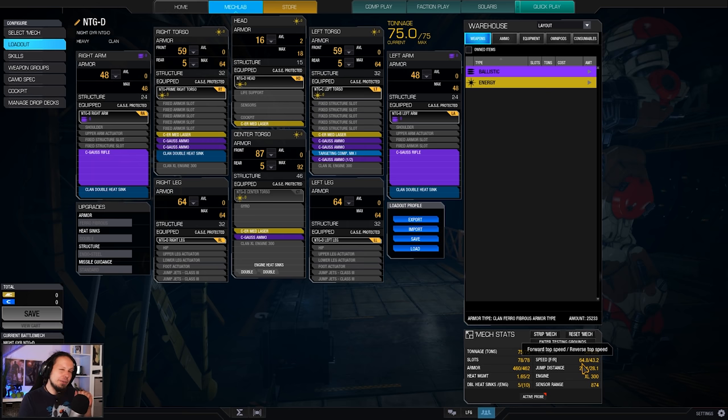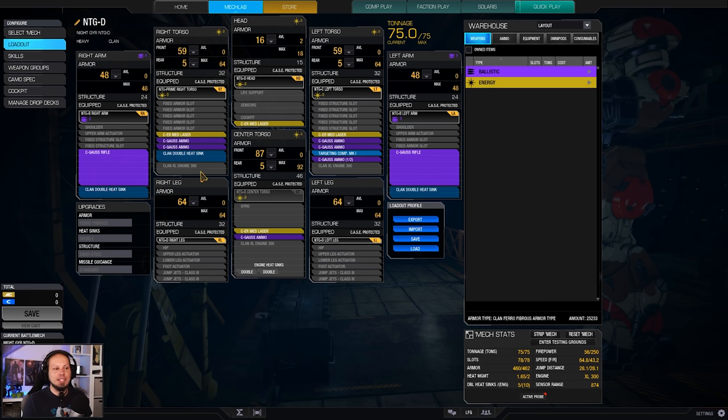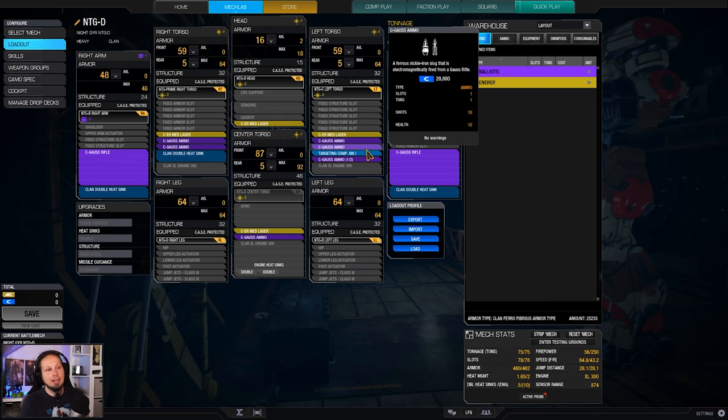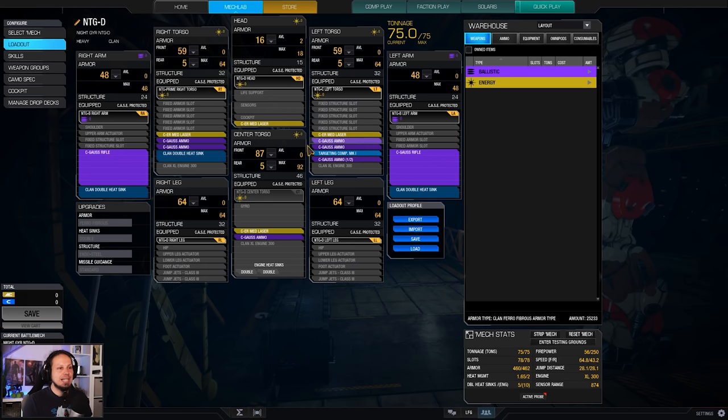So stay a little bit away from the enemies and try not to brawl if you don't have to. Try to use your range here because getting into and out of position quickly is really hard. We've got a targeting computer, a bunch of heat sinks as well as ammo, and that's basically the build — very straightforward.